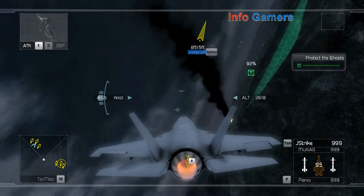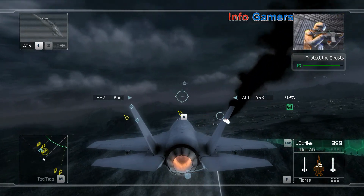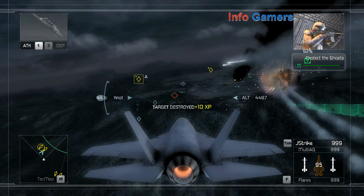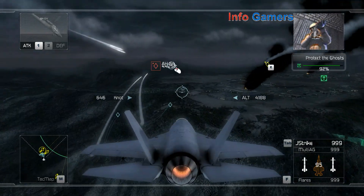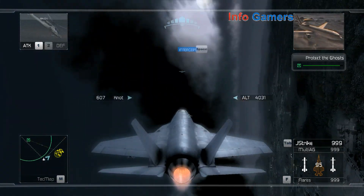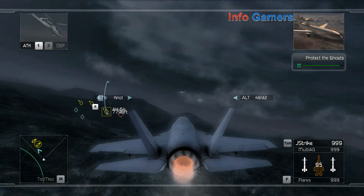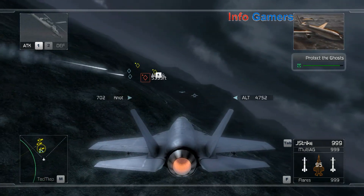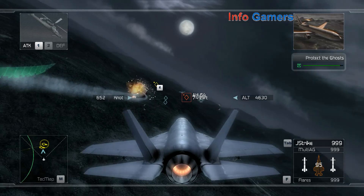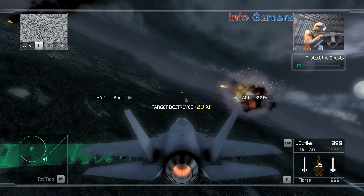Ghost Leader, what's your situation? The remaining enemy troops have consolidated at the base operations center — we're staging for the final assault. This is Ghost Lead — we have the package. I repeat, we have what we came for.